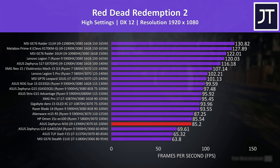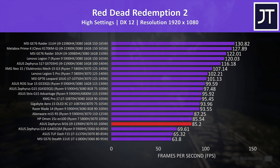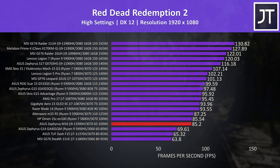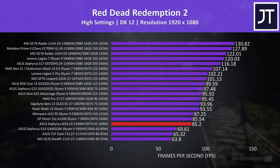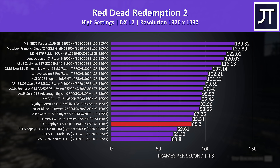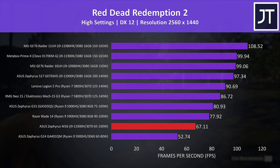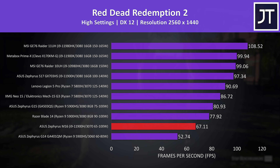Red Dead Redemption 2 was tested with the game's benchmark. At 1080p the M16 is one of the lowest scores in this game — the HP Omen 15 with a similar-wattage RTX 3070 is nearby, though it's still ahead of the quad-core TUF Dash F15 with 3070 graphics. Stepping up to 1440p things don't really change; the M16 is still below most other laptops, granted most results are from 3080 laptops paired with screens that support this resolution.